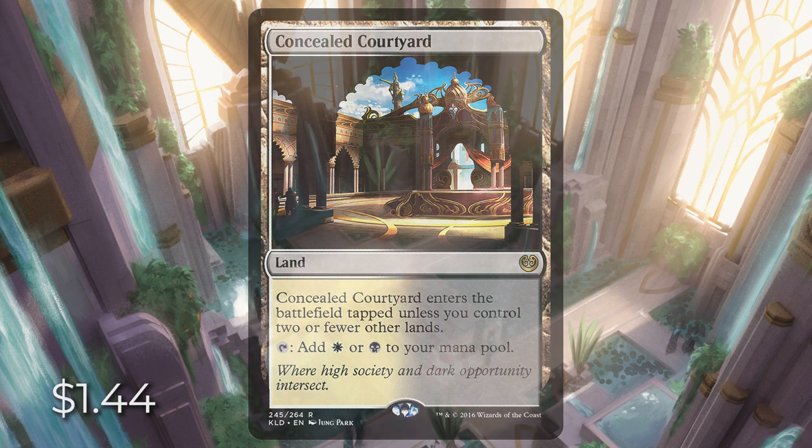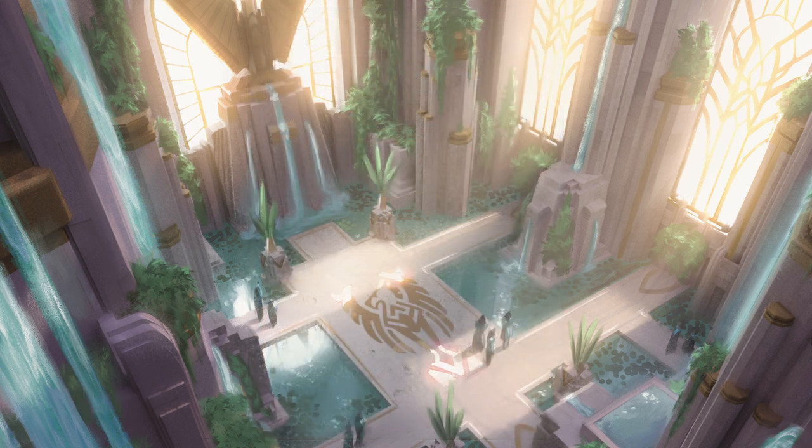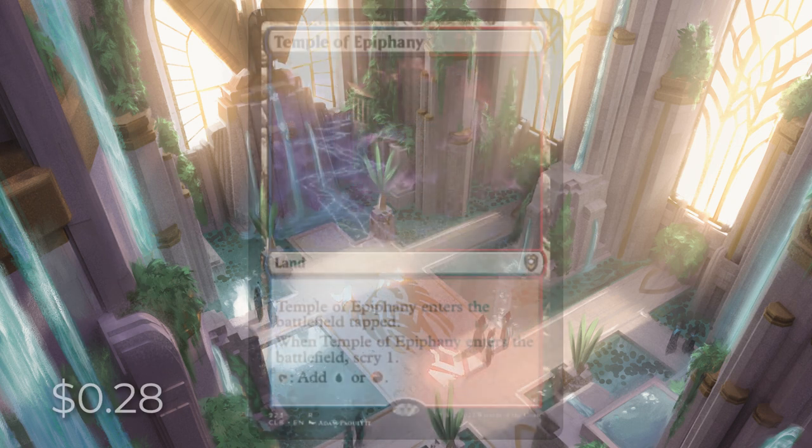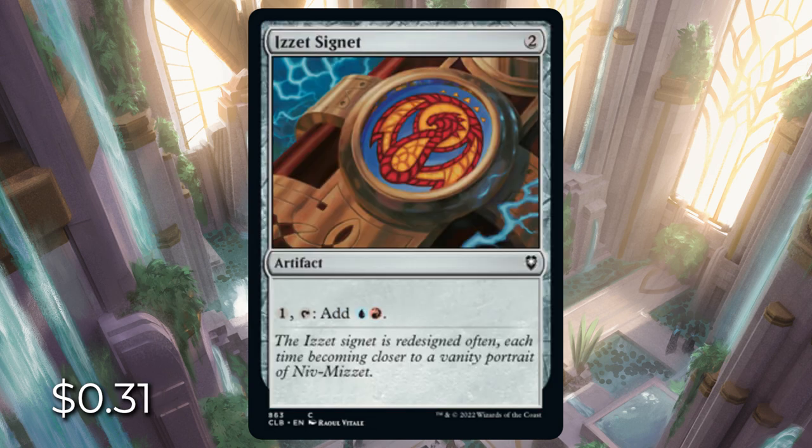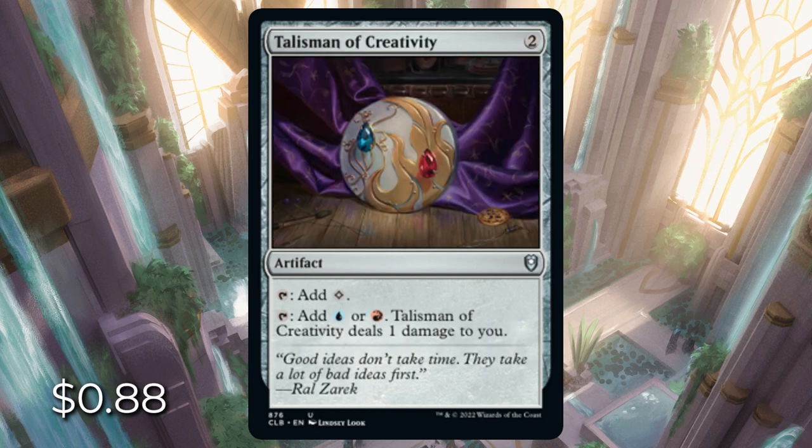Next is a very short list — Izzet, blue and red. We have Temple of Epiphany, which enters tapped and lets us scry one. We have Izzet Signet: pay one, tap it, get a blue and a red for 31 cents. And then we have Talisman of Creativity for 88 cents — tap it for colorless or blue or red, but it deals us one damage.